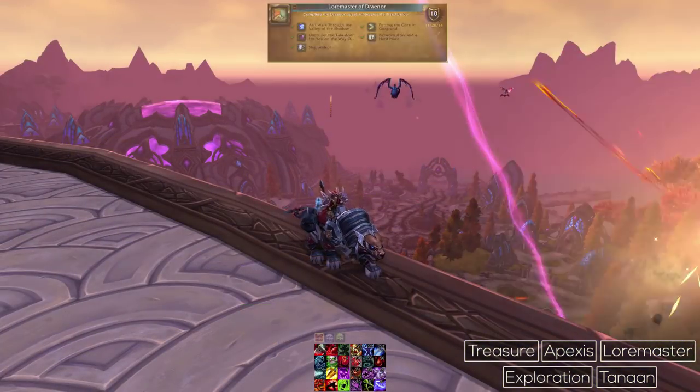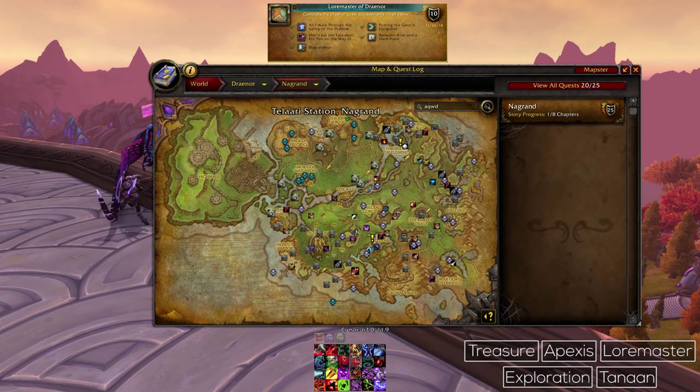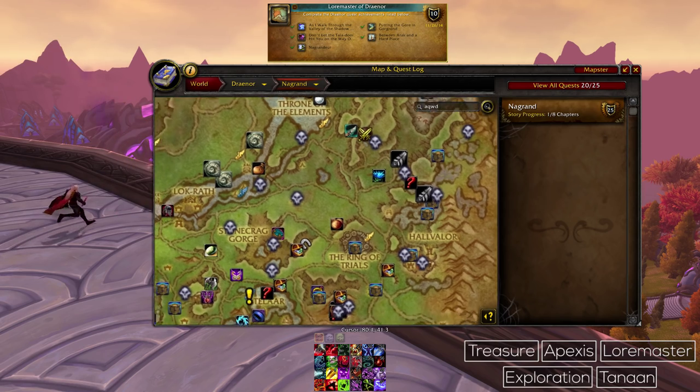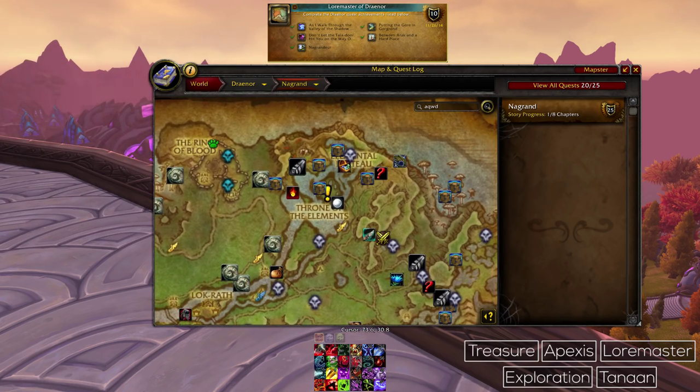Loremaster of Draenor is another achievement that is really simple to get. All you need to do is complete the main story quests of each zone. If you are a bit lost or missing some progression, then just look at your map and you will see a big exclamation mark where you can pick up quests that are relevant to this achievement.